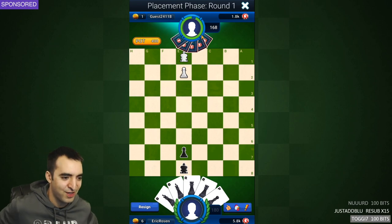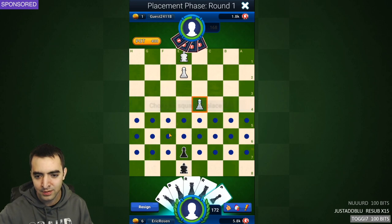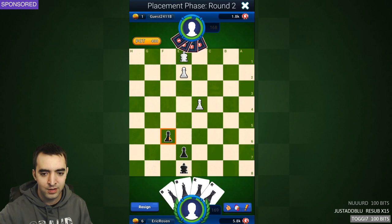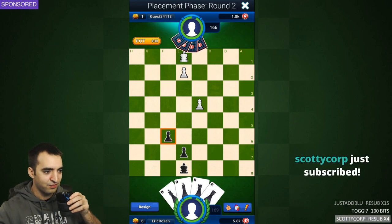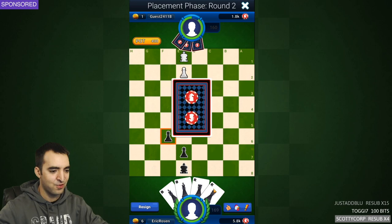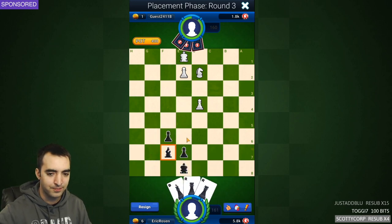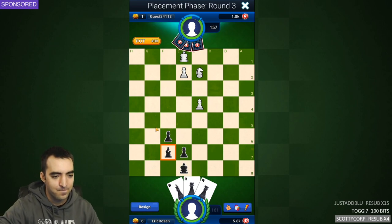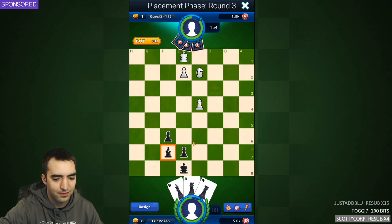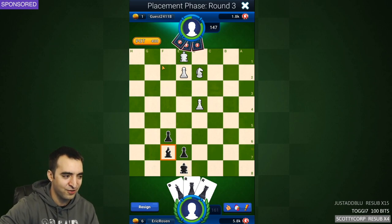White moves first, so this is the placement phase, which means we take turns placing the cards we were dealt. I'll place a pawn - pawn chains are typically good. Place a pawn on f6. I'll be left with a strong distribution of pieces; the rooks will belong on open files. Let's try and be flexible. Place a bishop - that's a nice square. For those of you confused, just keep watching - hopefully it'll make sense. Once all the pieces are placed, we play chess.